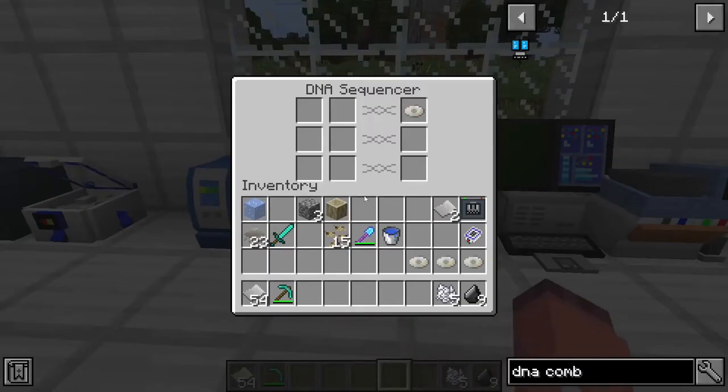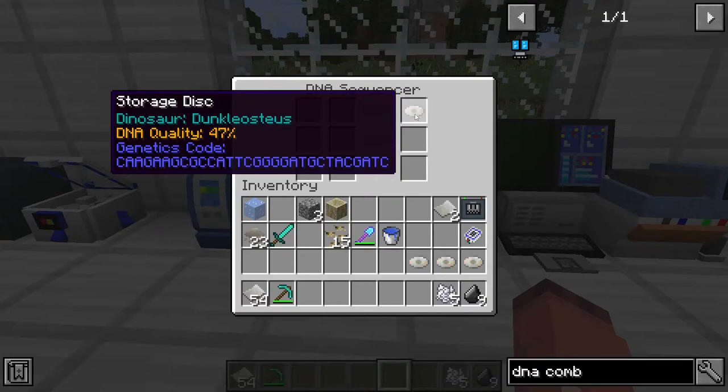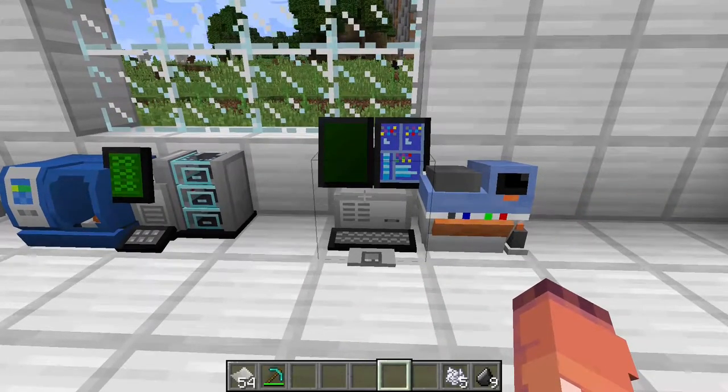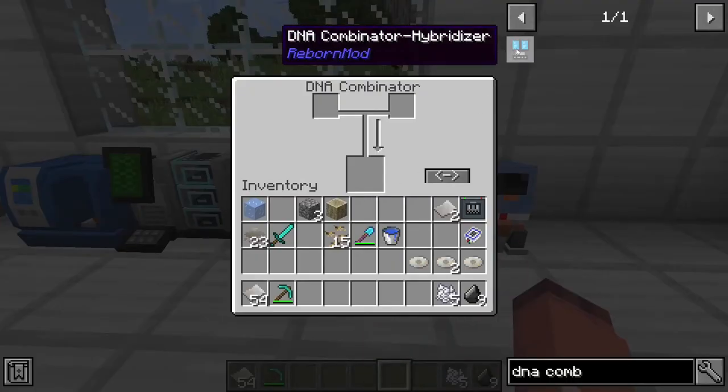Once things are finished in either the DNA sequencer or the extractor, you will be left with a storage disk and a certain DNA quality of whichever dinosaur or plant you are dealing with. You can then take these disks and move them over to the DNA combinator-hybridizer.